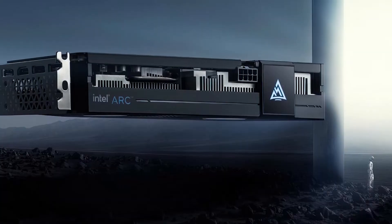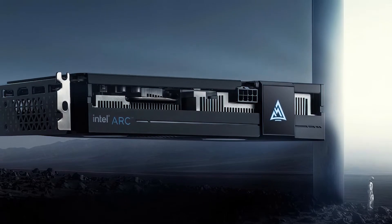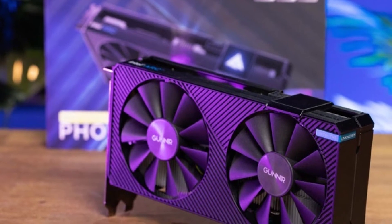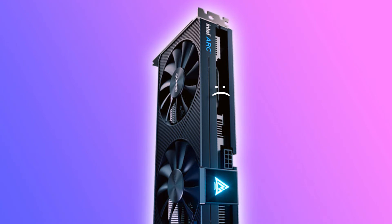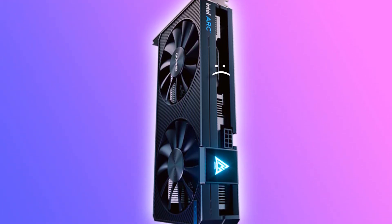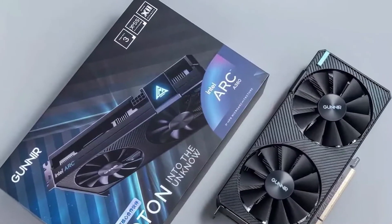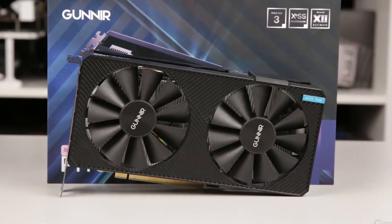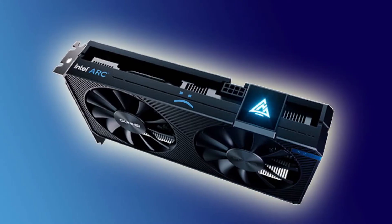Throughout the testing, it is compared to the GTX 1650, RX 6400, and RX 6500 XT, as well as in synthetics. That's where we find the ARC A380 takes the lead over the other lower-end offerings, with a score of 947 in Port Royal compared to 552 and 575 achieved by the RX 6400 and RX 6500 XT. The GTX 1650 is unable to achieve a score without RTX, and the RTX 3050 gets 3,534.